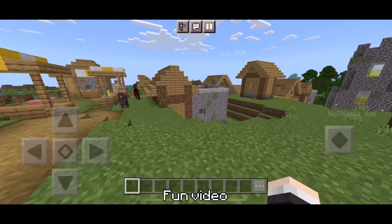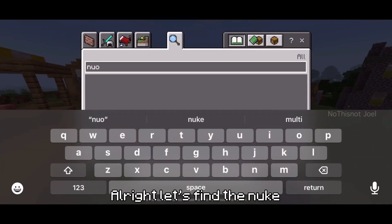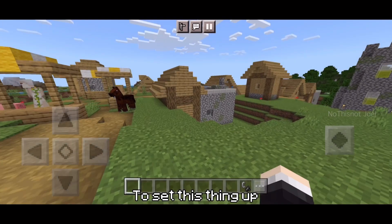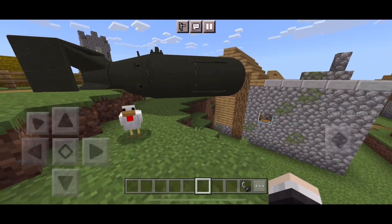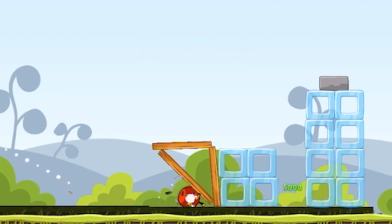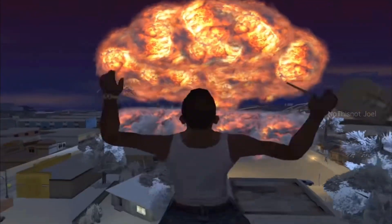This is going to be a fun video. Alright, let's find the nook. There it is! Let's also get a flint and steel to set this thing up. Wow, this thing looks beautiful. Alright, let's ignite this thing. Legalize nuclear bombs. Swag Messiah.